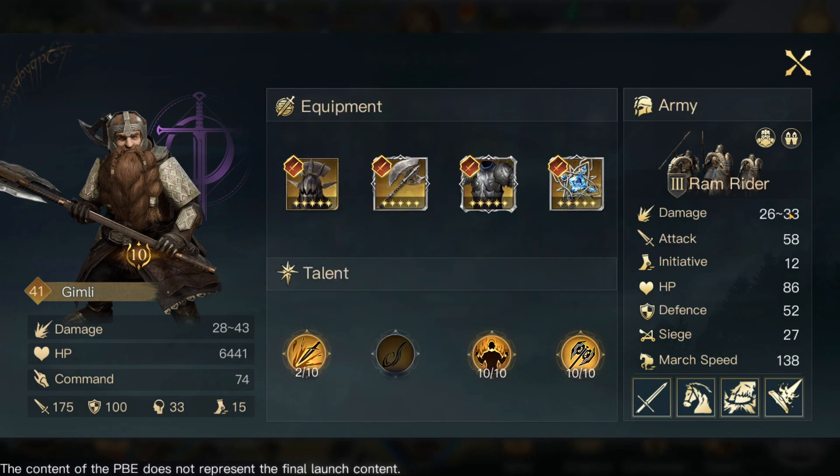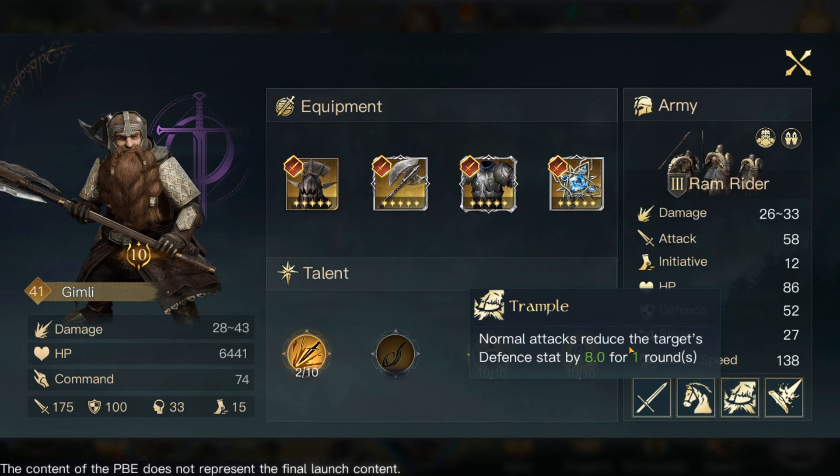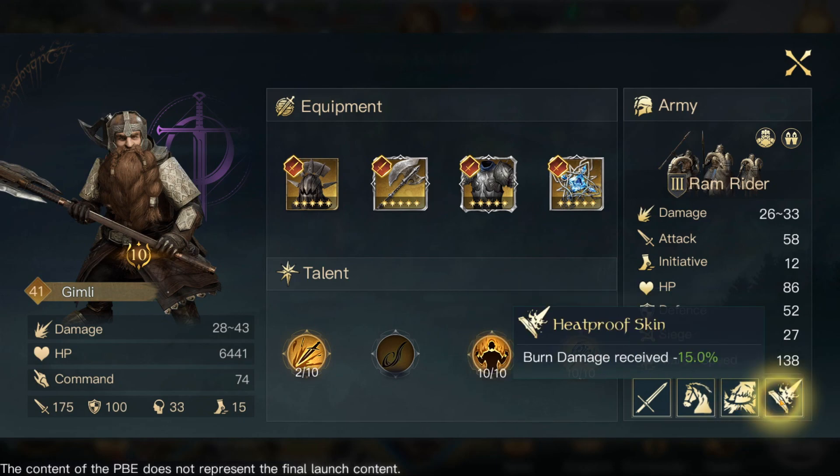I'm using Ram Riders on Gimli, which are a medium-sized unit — so I'm doing a bit of mixing. I'll use different sizes, but I like having Ram Riders in there because if you bump into small units on the other side, you get a little more advantage. They have damage of 26 to 33, attack strength of 58, good initiative of 12, HP 86, and defense of 52 — still pretty good for more of an attacking unit. They have three set bonuses: mounted damage received minus 2%, normal attack reduces the target's defense by 8 for one round, and fireproof — burn damage received minus 15%.